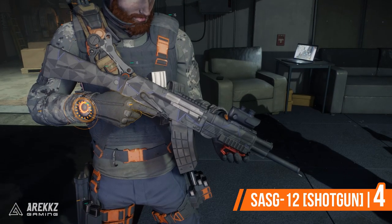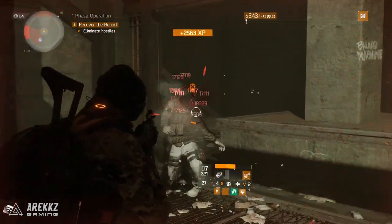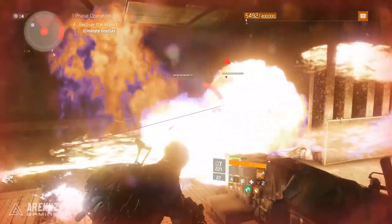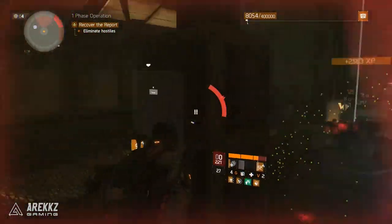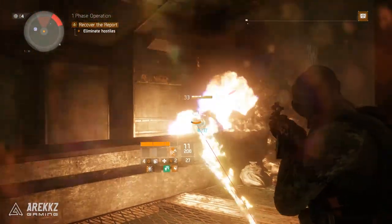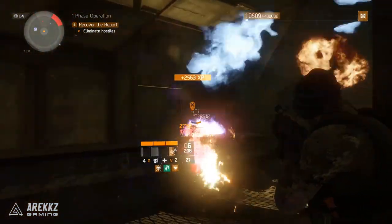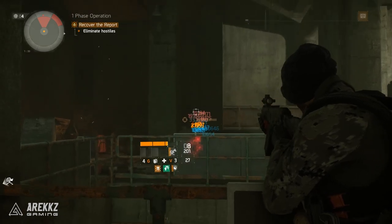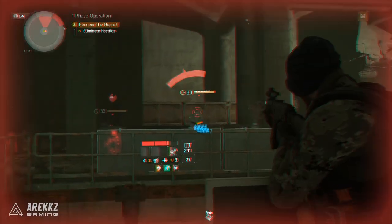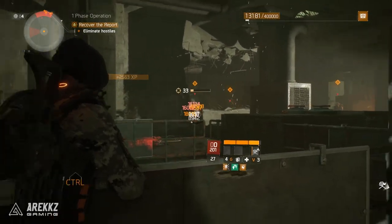Moving over to number four, turning our attention to shotguns: you have your SASGs — or sausages as some people like to call them. These are semi-automatic shotties with a fast rate of fire and a relatively decent magazine size. When you factor in the stagger bonus added to shotguns they already have great utility in PvE for dealing with rushers, but thanks to the rapid fire nature and magazine size they are also one of the highest DPS PvE shotgun options — great for outputting sustained damage.